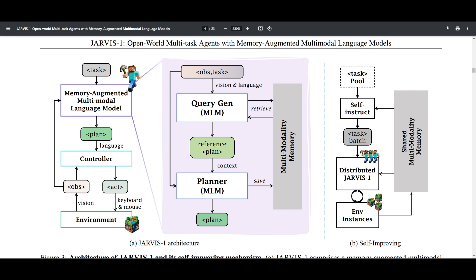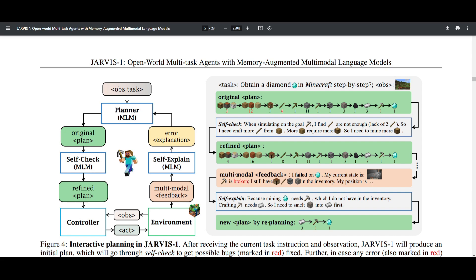This self-guided exploration contributes to the growth of memory and aids in more effective planning — especially for tasks that have been partially or fully encountered before. In essence, Jarvis1 improves over a long-lasting time within the open world, highlighting its ability to learn, adapt, and refine planning skills through both its own initiative and its utilization of accumulated experiences. The theory behind this is what makes it so amazing — they're giving memory to AI multi-agents which can help complete various tasks with multimodal language models.